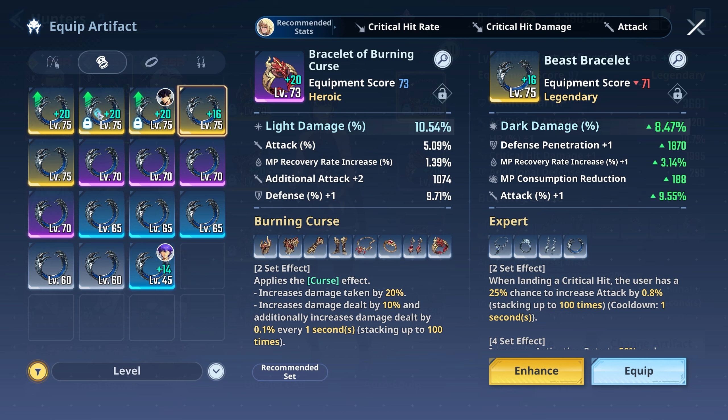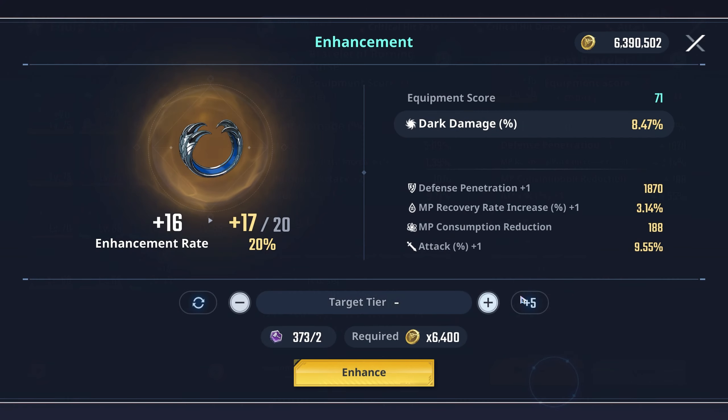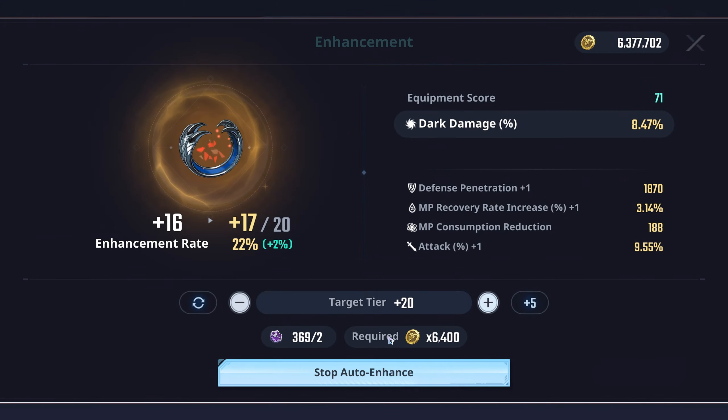If I get a plus two on this piece it actually wouldn't be too bad, but then I'm losing out on crit damage. Let's try swapping to see what a plus two on attack would look like.